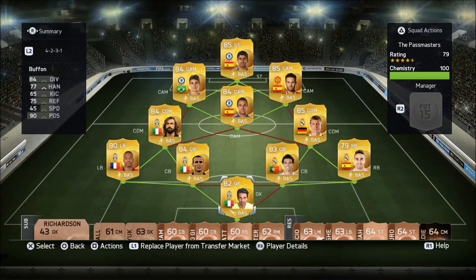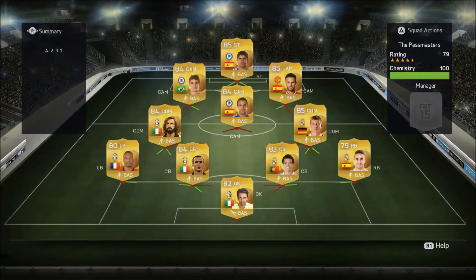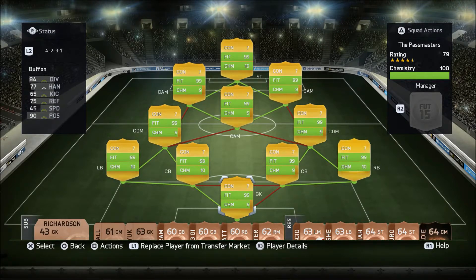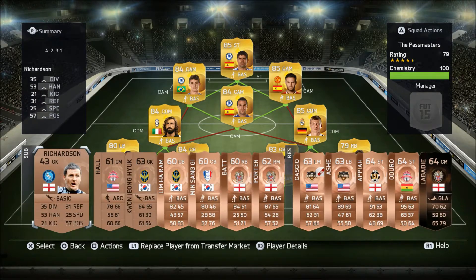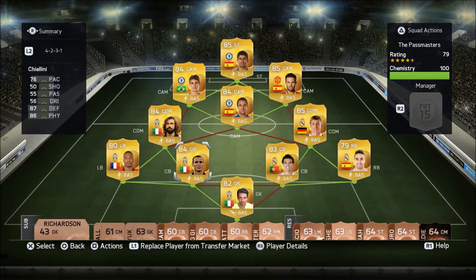You might have guessed the goalkeeper — I could have gone for Casillas, but I've gone for Buffon, because Casillas cost too many coins for what you get. That is the team. All of them have got seven contracts, so it costs about 180,000 coins. We've also got a bronze team on the bench.